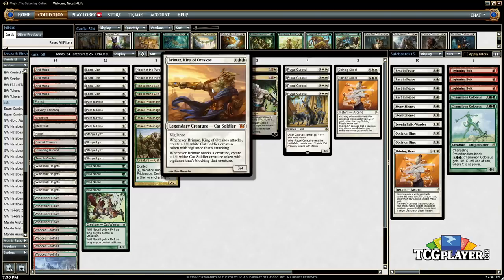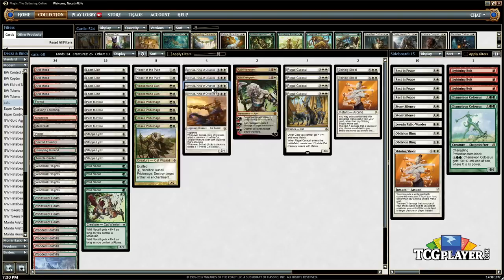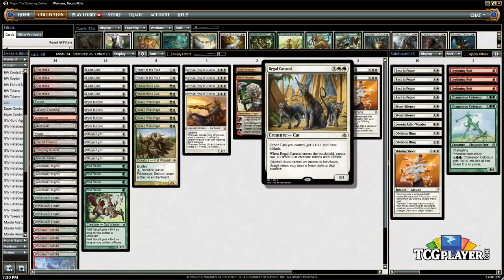And then Brimaz. Everybody knows I love Brimaz — if you're following me on Twitter, as you should, at Brimaz for Life, that's where I post most of my Magic content. Brimaz is really sweet in this deck. He's a great cat and works awesome with the Cat Lord. You play the Cat Lord, you attack with Brimaz, and he's a 4/5 Vigilance lifelink that makes a 2/2 lifelink that's attacking. And then if you have Honor of the Pure, it just goes ridiculously insane — infinite lifelink, enormous cats.